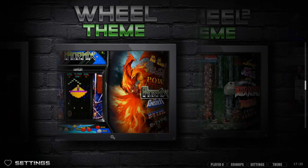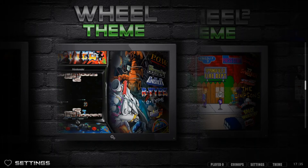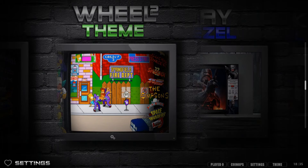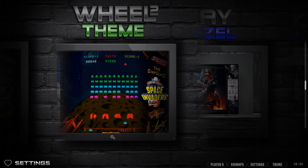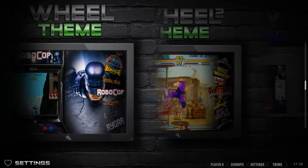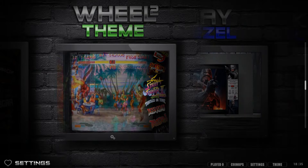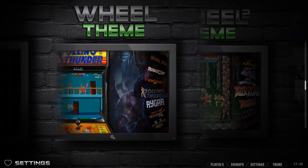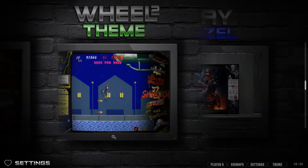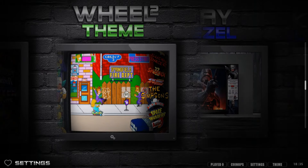The wheel theme is like a HyperSpin-style look - very much in that style. That's what Coin Ops has done: there's something for everybody. Wheel 2 gets rid of the high-definition image and just focuses on the actual game video snap preview. You don't see the full arcade cabinet - just the bezel portion.